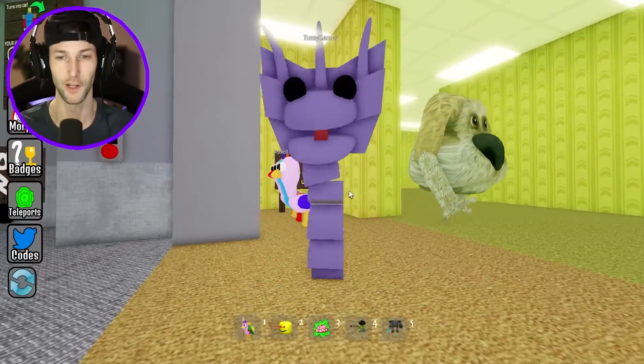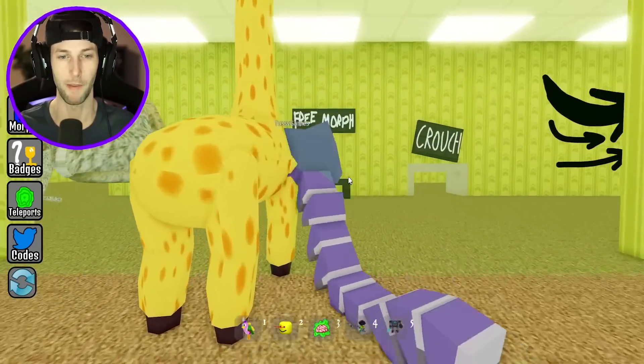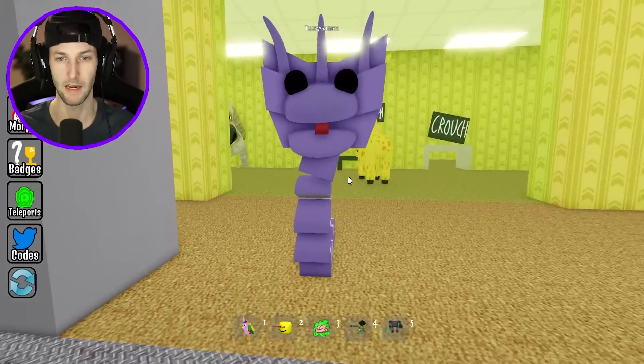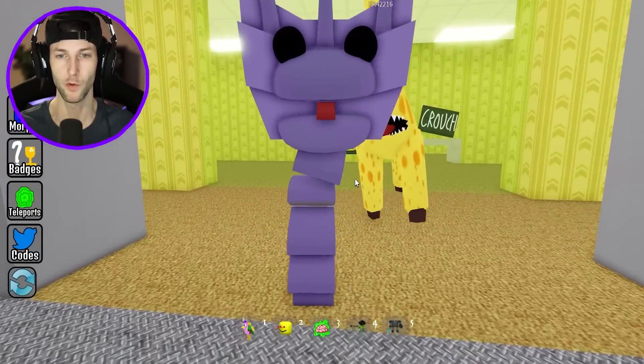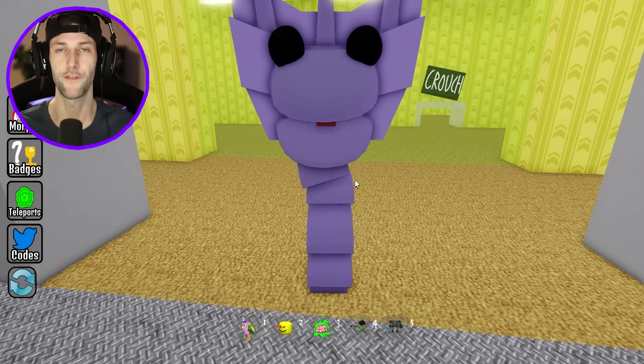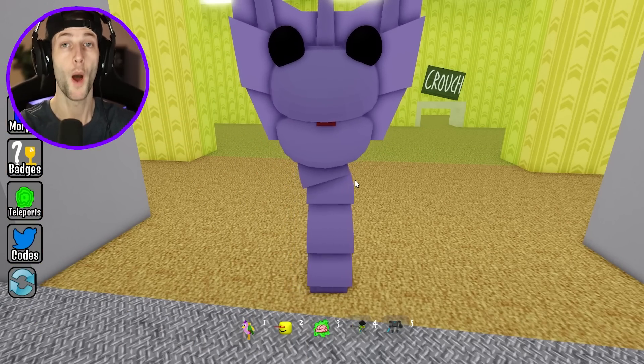I used to like Chef Pigster the best, but I think I like Silent Steve the best. He was the first really creative character that we saw in the Garden of Bam Bam Chapter 3 fan-made creations. That's gonna be it for this video — I hope you enjoyed another backroom morphs. If you want to see more, smack the like button, and I will see you in the next one. Peace!